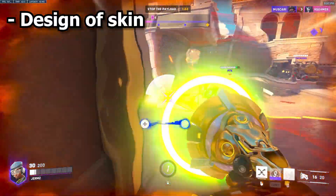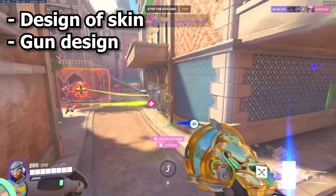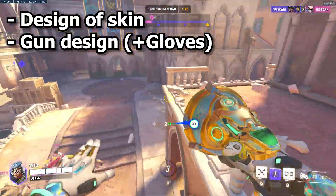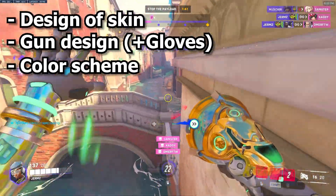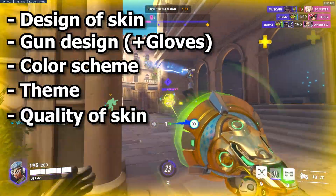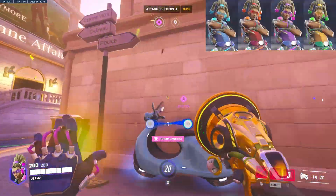First off, overall design of the skin — and also the gun is extremely important to me, because it's like the one thing you look at. Also the gloves, you can also see those. I also look for a good color scheme, whether it fits Lucio well, and then just overall the quality of the skin.